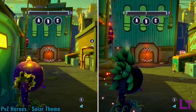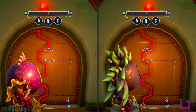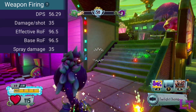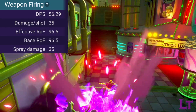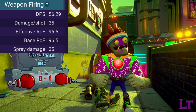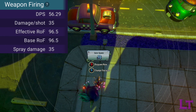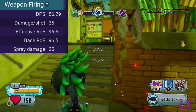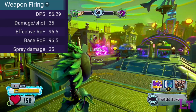His primary weapon, as with every biting-based chomper, involves him using his mouth to chow down on enemies. The weapon fires at 96.5 rounds per minute and has unlimited usage. Each chomp fired can deal 35 damage and has a 4.5 meter range limit, making the twilight chomper's primary attack fall in between the stock variant and armor chomper. Since you move much faster, you'll be able to reach your enemies fairly quickly.